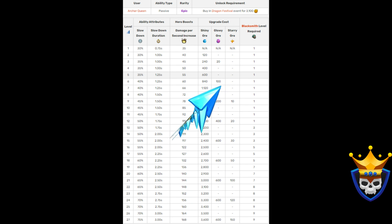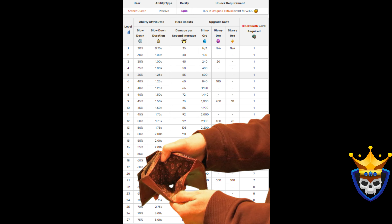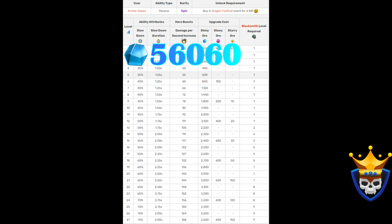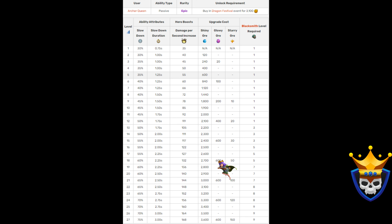The Frozen Arrow — the last and newest addition — will be super strong in every attack strategy. It's best combined with the Invisibility Vial. In Queen charges, you have to be cautious not to lose your Queen through the ability as you're lacking health regeneration. At the back end of air spams, the Frozen Arrow combined with the Healer Puppet will be amazing, as the Frozen effect combined with the healers will be an almost invincible combination. To max out, just like the Giant Gauntlet, it will cost 56,060 Shiny Ore, 3729 Glowy Ore, and 480 Starry Ore. If you have the resources, I would max it out. That was it for the Archer Queen — which combinations do you like to use the most?